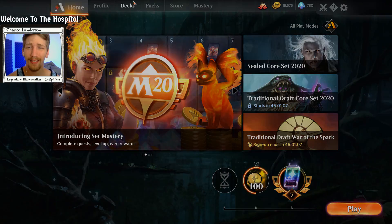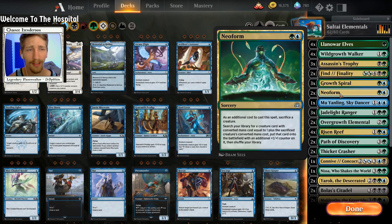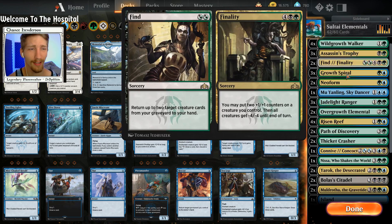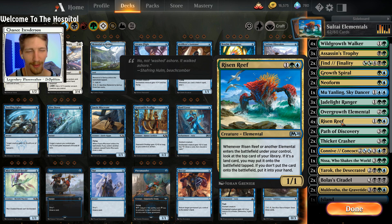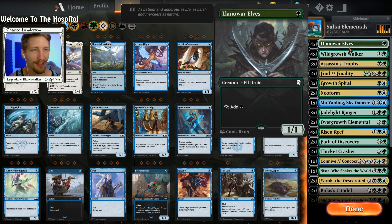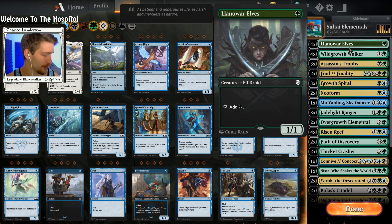What's up everybody, my name's Chance and today we're going to be playing a Sultai Elementals deck. If I had to give the best description of it quickly, I'd say it's like the Temur Elementals' janky brother. We're still using Risen Reef — by the way, I had someone leave in the comments the correct pronunciation: Risen, not Risen. I'm sorry — happy they did that so I can say it correctly from here on out.